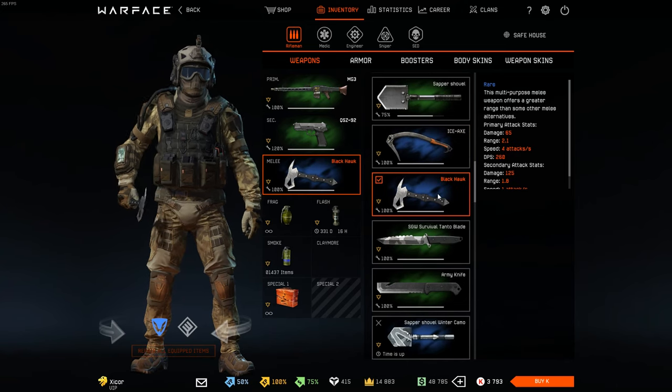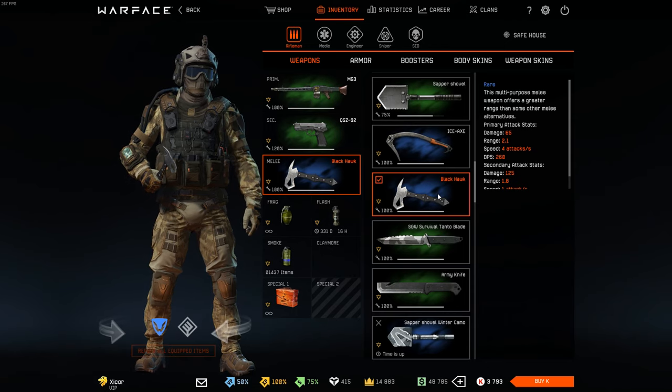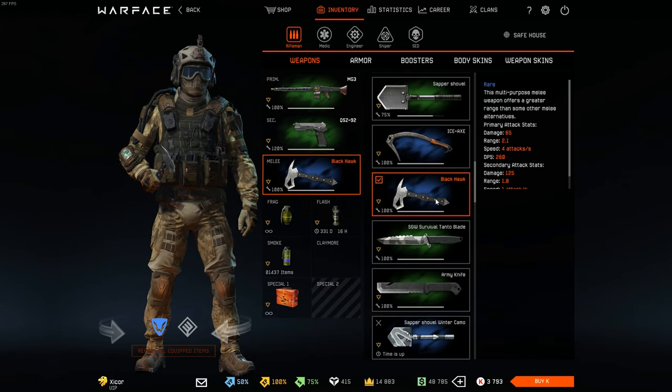The Black Hawk — I'm pretty sure it used to be super rare as well, but then they decided to give it away at every occasion. It's like, 'Oh, you woke up today? Congrats, here's a Black Hawk for free.' But it's my favorite melee weapon and I actually have a mastery of it.